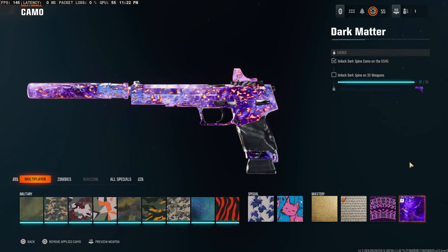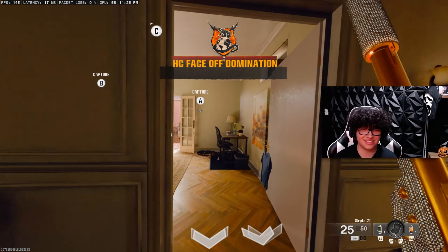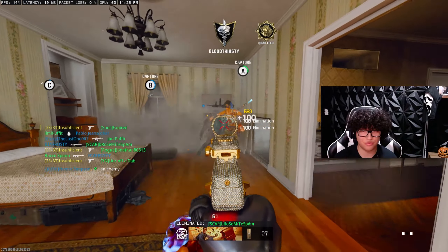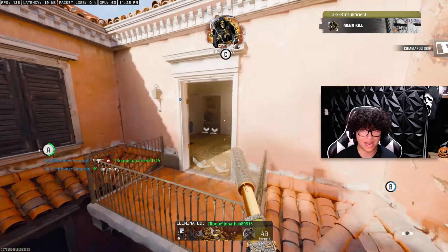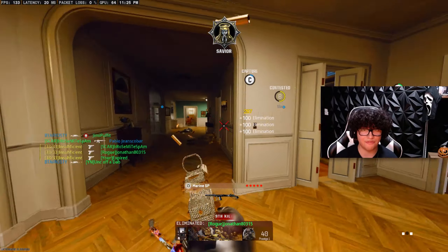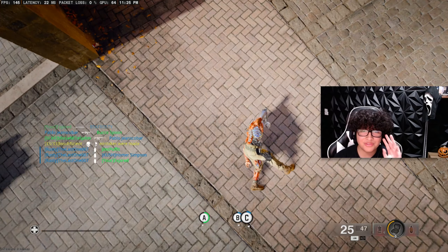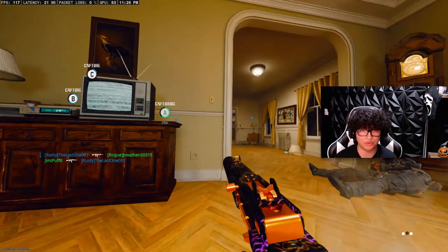Okay, this is it — 32 out of 33 guns for dark matter. We're right there. After a week of grinding, we're finally about to unlock dark matter in Black Ops 6. This was the first time I've ever camo grinded something while having work or something else to do for so many hours. A lot of this camo grind was done behind the scenes while I was working. Now all I gotta do is find the Tanto and get five kills without dying.